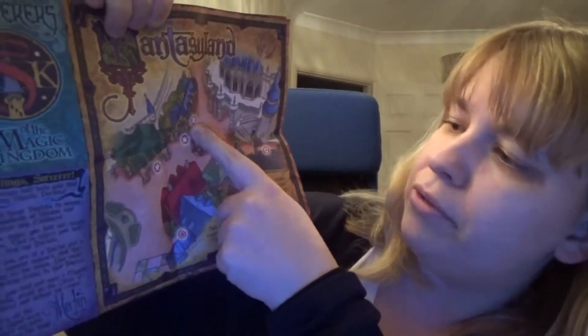It says: 'Fantasyland — there is no realm more enchanted than this, from the beautiful castles to the quaint villages nearby. Magic is everywhere in Fantasyland. But don't let the majestic splendor of the realm distract you. Stay vigilant, sorcerer. This is the heart of the Magic Kingdom. It must be guarded.' You have these different symbols for the portals as well — like a frog, a star, a crown — and they all represent different things.